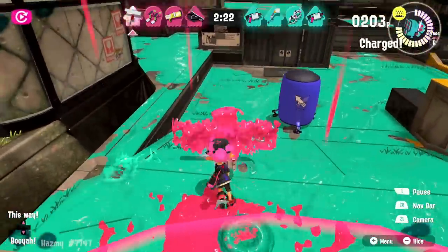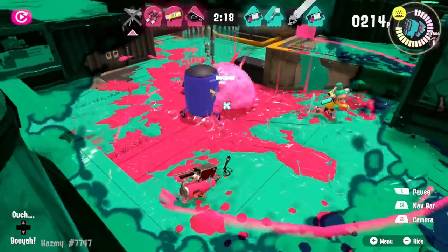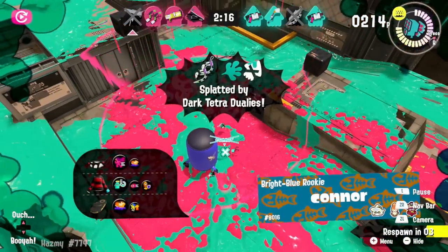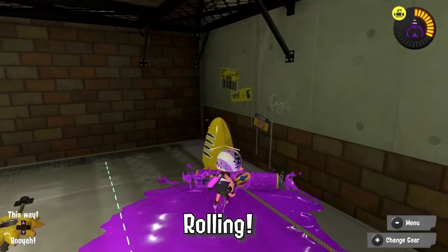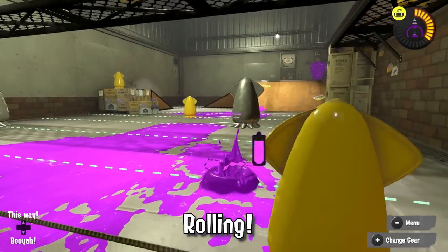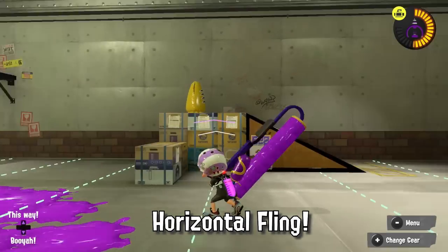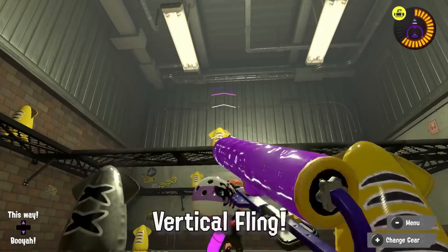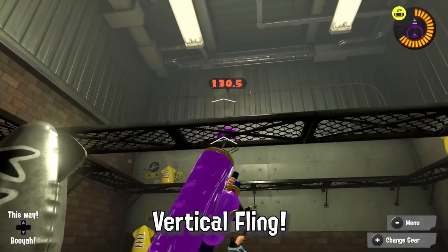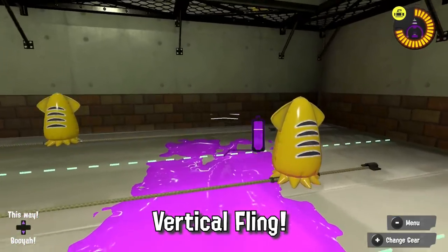But beware — once a roller loses the element of surprise, it can quickly find itself unable to escape from a ranged gun. Rollers have three main ways of offense: rolling, which is both a great painting tool and allows for one-shot splats on most rollers; horizontal flings for close range shotgun-like attacks and excellent peeking shots from under ledges; and vertical flings for long range snipes and harassment that's also very effective for creating a path for moving fast in swim form.